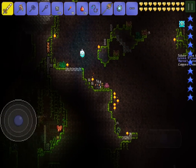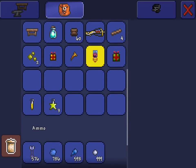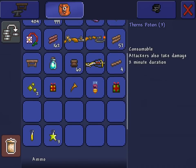Things you'll need to defeat him: obviously you'll need health potions because the underground jungle is a very dangerous place. You should have an Iron Skin potion and a Thorns potion, because this boss is actually pretty challenging.